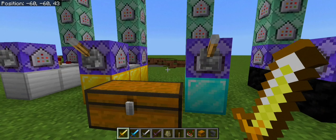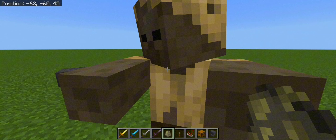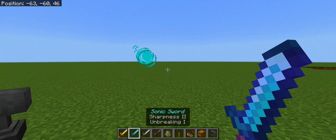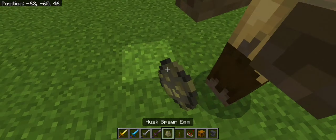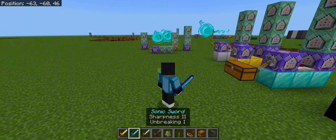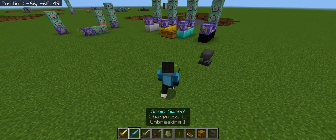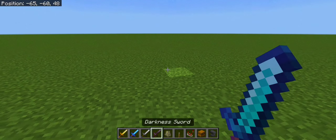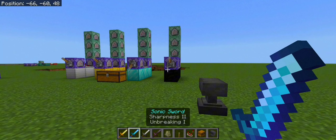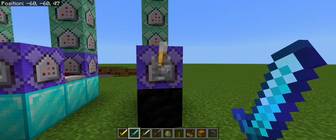Moving on to our next command which is the sonic command. We hold our diamond sword and boom, there we go — doesn't matter how many enemies you have, it kills all of them. That's what we call the sonic sword in Minecraft Bedrock. It's quite a simple command, and the only difference between them are the effects — same command structure but different effects which we call different types of elemental magical powers.